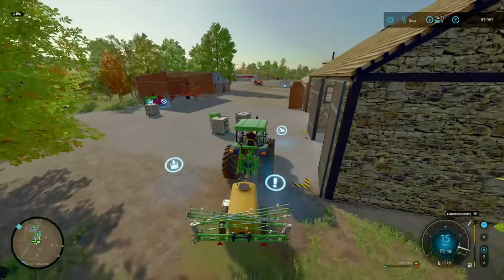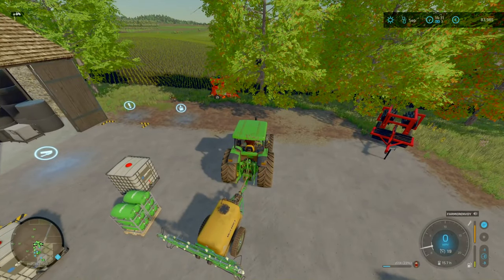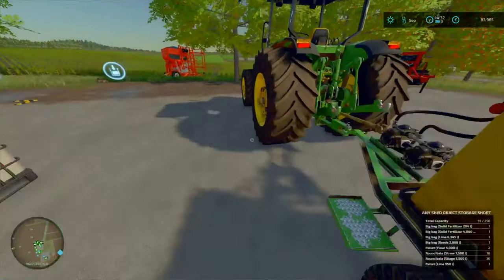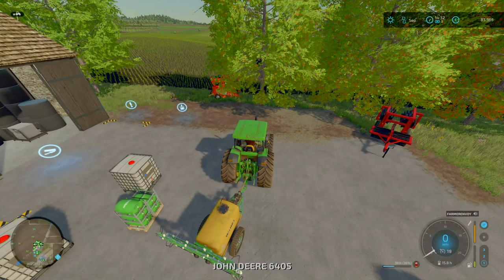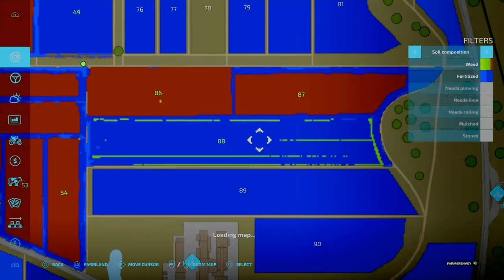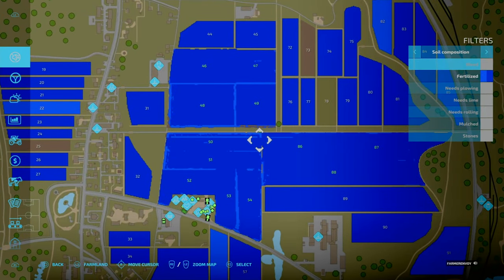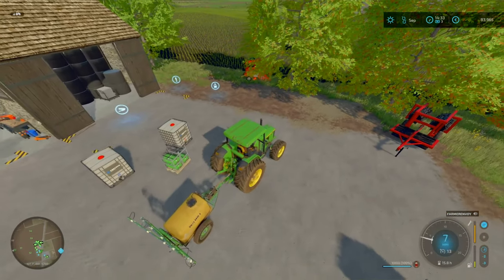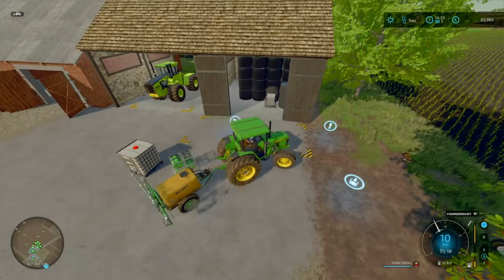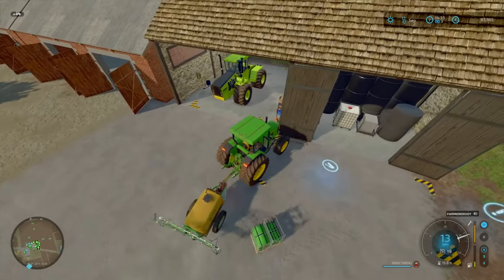I think what we'll do now is just fill this up using the barrels. I must have already used the other one. We don't need the fertilizer again — worst case scenario we do have the solid fertilizer on hand. Little bits around the edges I'm not too fussed about. Now I just need to loop you back into storage, grab you, push you in — same thing.